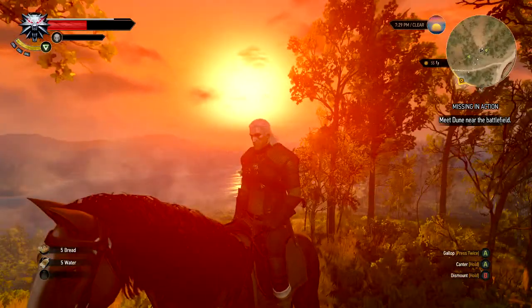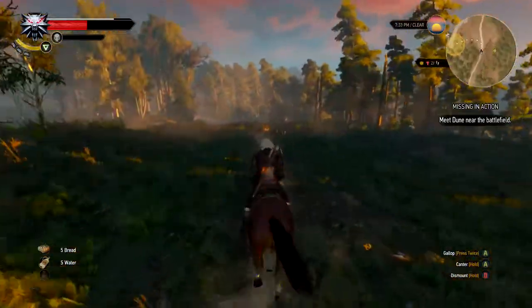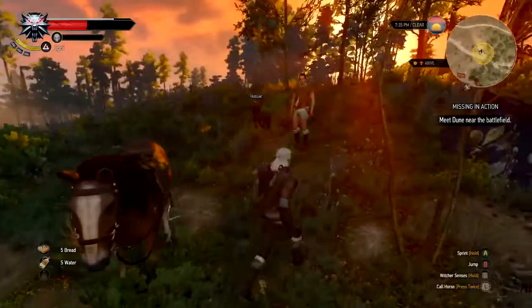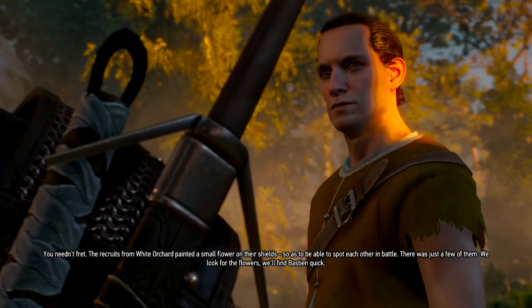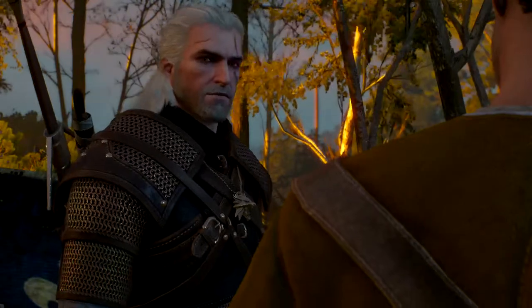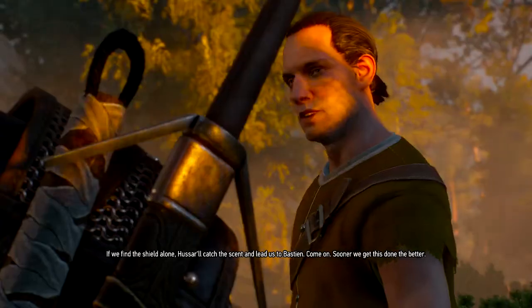I saw a sunset behind me and I was like, this is going to be beautiful — wow, look at that. Seriously, you can tell I'm in awe of the graphics. I've never seen a game that looks this good. You're very predictable, right Dune? You're here, good. Bastion — his body must be here somewhere among countless others. The recruits from White Orchard painted a small flower on their shields so as to be able to spot each other in battle. There were just a few of them — if we look for the flowers we'll find Bastion quick.